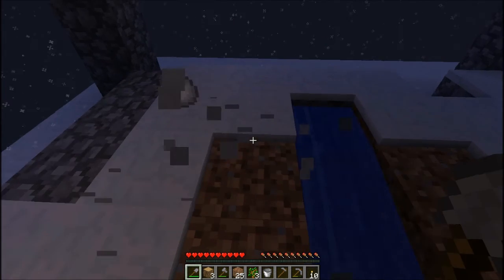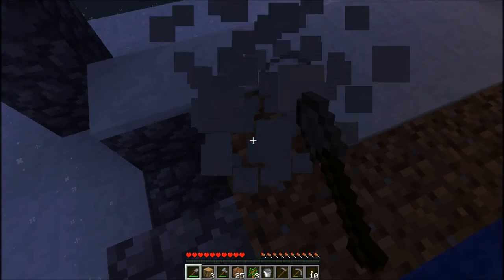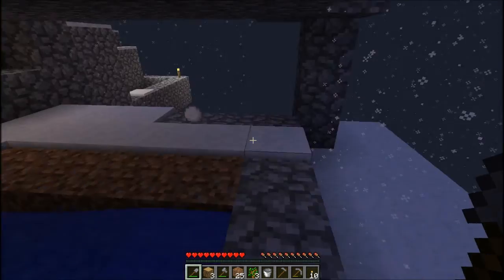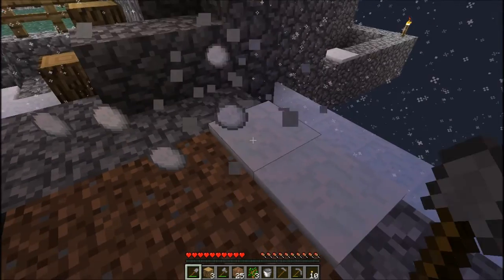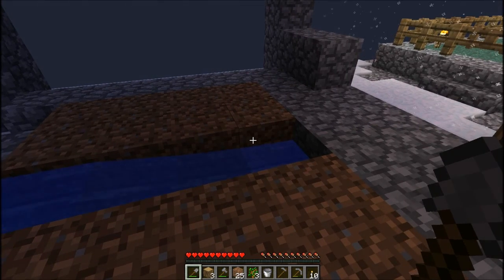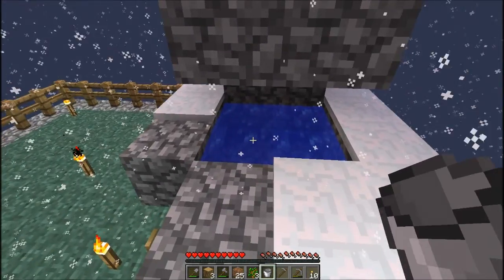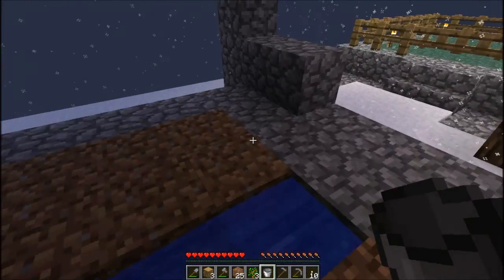I was thinking I might have to remove the snow blocks first before placing the water. I've got one block missing here and I'll try to get one for it later. Nearly there — I'm just about to start growing my vegetables or fruits. A pumpkin is a vegetable I think, and melon is a fruit. I'm going to make another infinite water source here, so I need another bucket filled with fresh water.